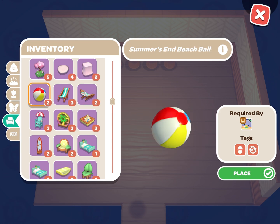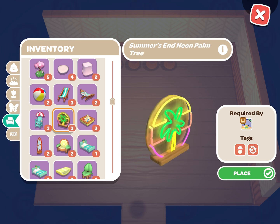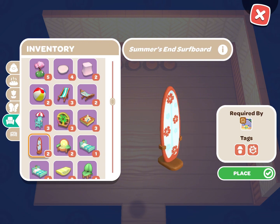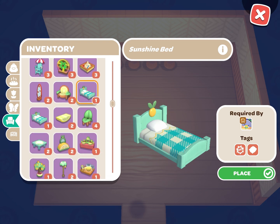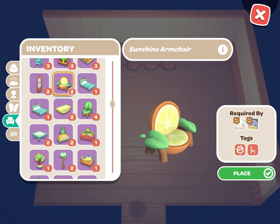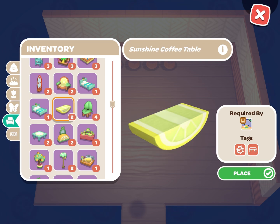You can get these furniture items in the month of August during the sunshine event. If you're trying to prepare Tam's cabin outside of August and don't have any of these furniture items, you can play multiplayer mode and trade friendship beads for them with Kiropi, or you can go onto the Discord and ask somebody if they'd be willing to gift you one of the furniture items.